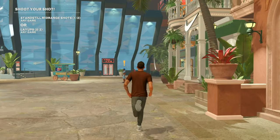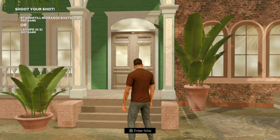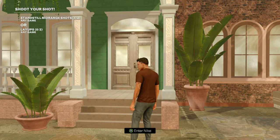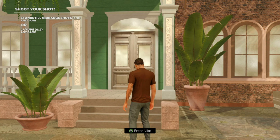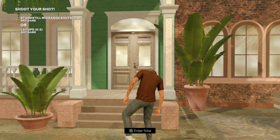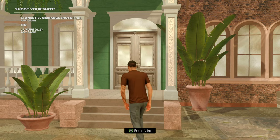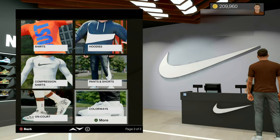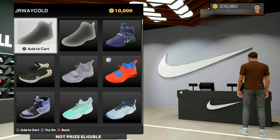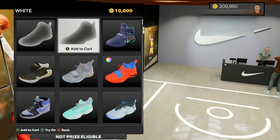Once you get to the store of the shoe brand that you chose, go ahead and go inside — but real quick, make sure that you have somebody that you can join that is in the neighborhood. Have a friend online that you can join, or join a random from the neighborhood community post. Go inside the store of your shoe brand. Once you get here, find your shoe — it should be under colorways and you should be able to scroll down, or it might be at the top.